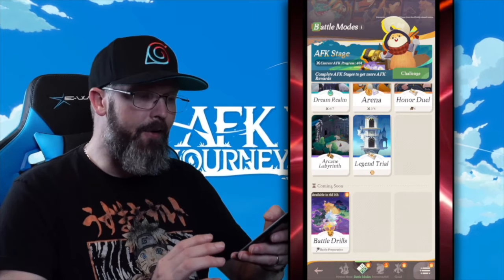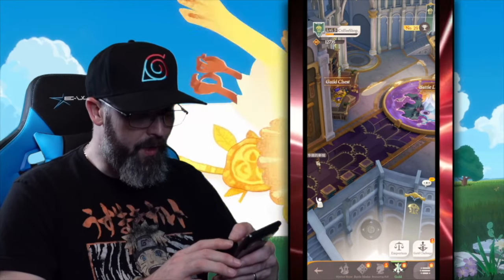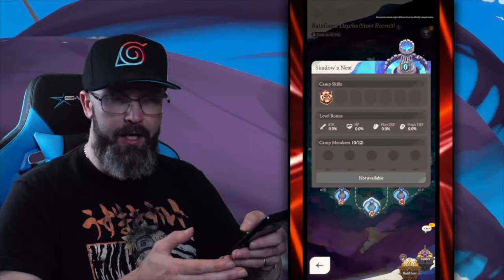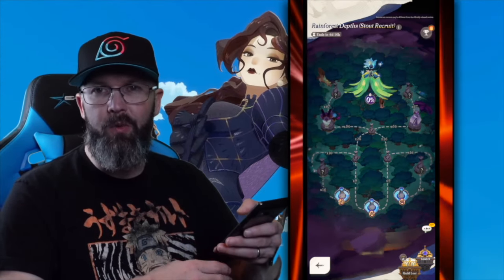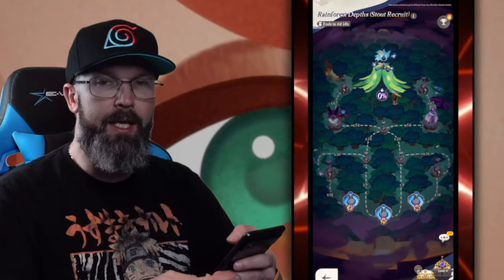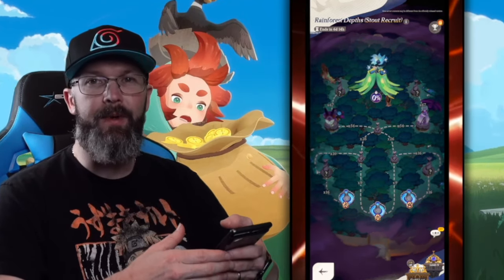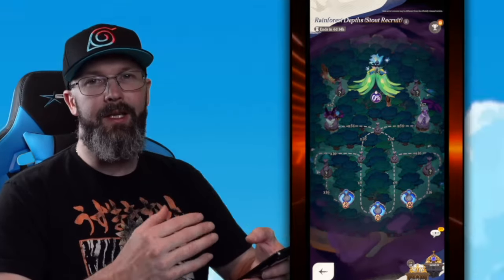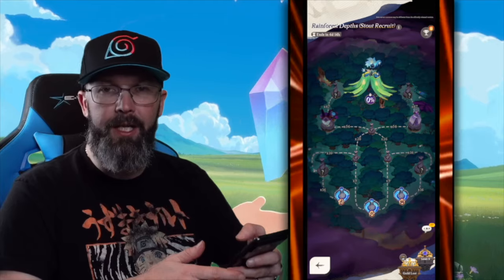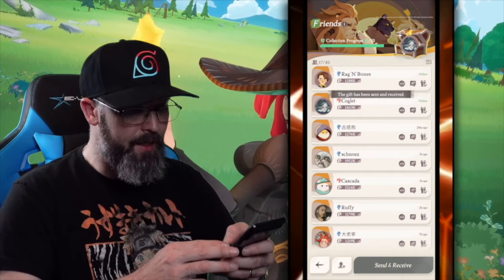Battle Drills is a guild-wide thing where everyone fights together to beat a boss. You select your buffs, each hero has stamina, you decide which teams fight based on that stamina, and choose easy, medium, or hard difficulty. If you're a lower-powered player you take the easy content; the level 240 veteran takes the harder stuff. There are rewards to grab from it too. Friends can send and receive gifts every day as well.